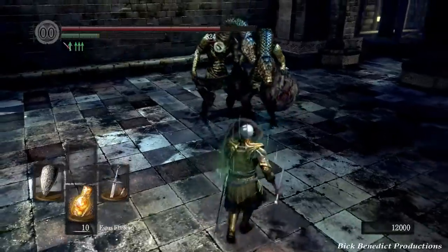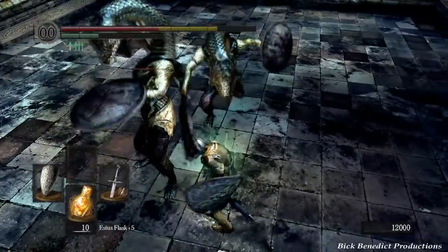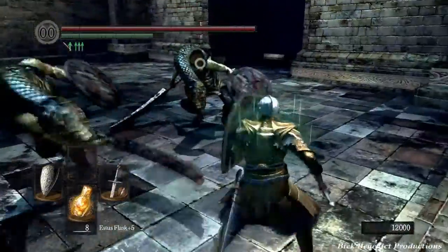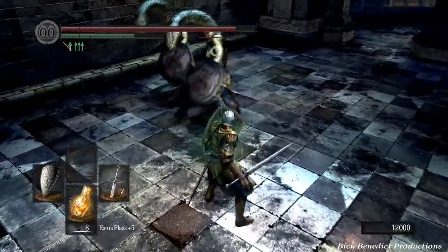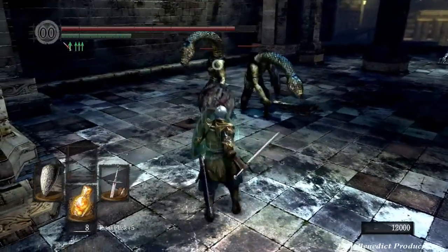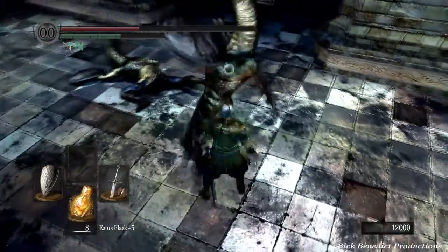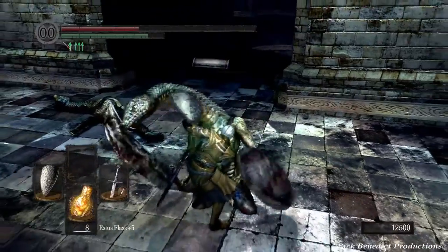Otherwise, you can go for backstabs. You don't even have to come up here. Remember, that attack can't be parried. We went over these guys extensively — this is a fun enemy; I don't think they get any additional hit points. The Duke's Archives Part 2. We are heading to the next bonfire, which will be the bonfire that we use to run to Seath the Scaleless. Remember, don't try to parry that attack — it will never work. They're clearly weak to electricity.